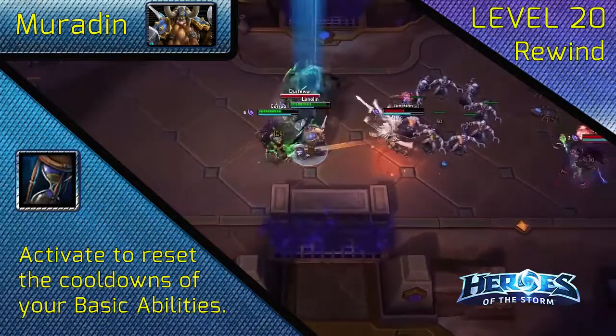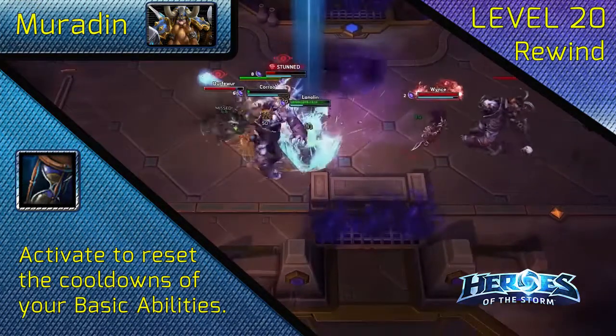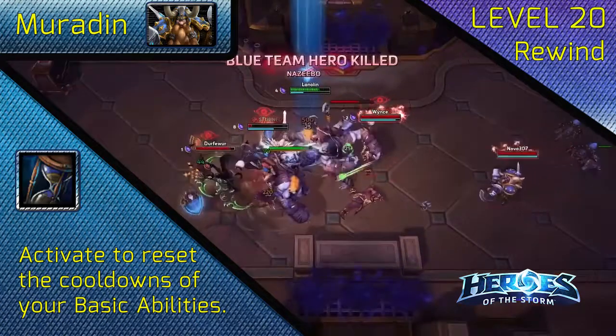At level 20, choose Rewind. Rewind lets you drop another round of stuns and thunderclouds on your enemies for max damage and CC.